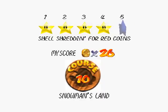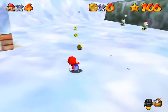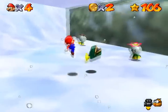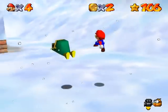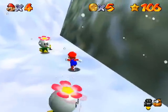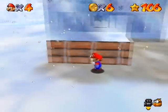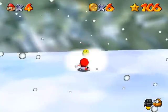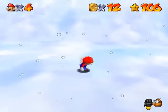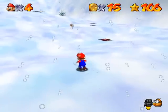That's a neat sound. Shell shredding for red coins. Okay, that sounds like a good opportunity to get the 100 coin star as well. So let's scoot around here. All right, are these actually coins? How can you tell? Yep, that was not a coin. This is fun. Okay, he gives you a bunch, but they all go sliding away. How annoying. This level doesn't seem like one of the ones that's gonna have a bunch of coins in lines, so having enemies that give you a few is very nice.